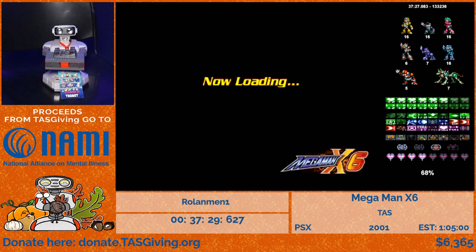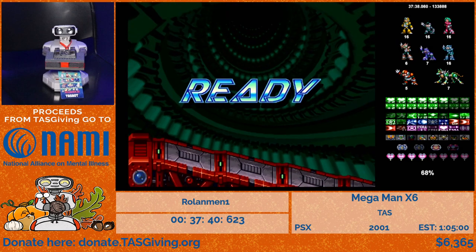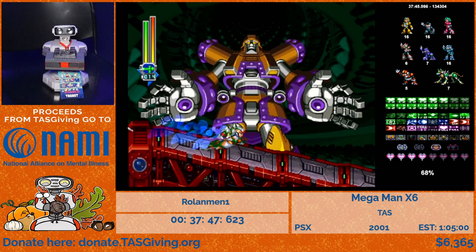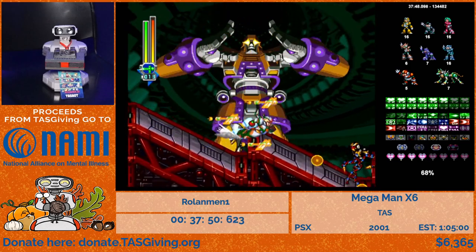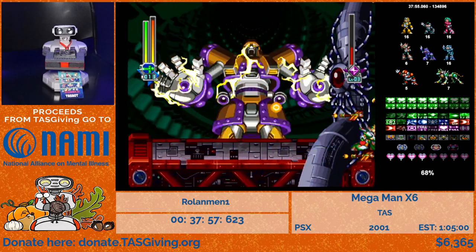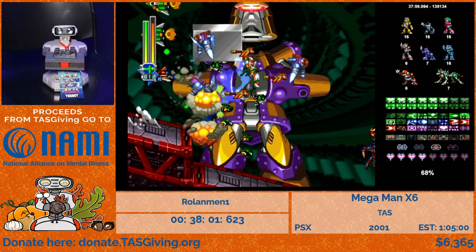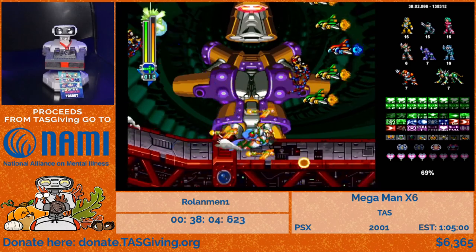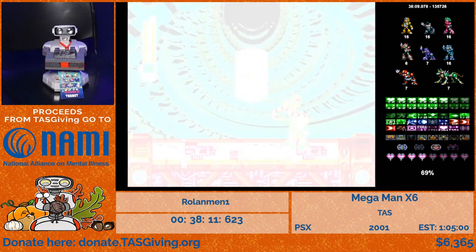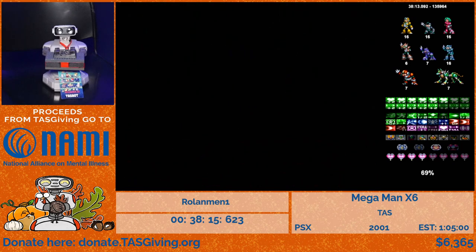We're equipping Ultimate Buster plus Weapon Plus. Now we're revisiting Infinity Mijinion's stage, this time using charged Commander Yammark option to defeat the cores really fast. The dragonfly gets inside the hitbox and then spreads, and you wiggle it around for massive damage. We eliminated this nightmare and we're in the alternate area.